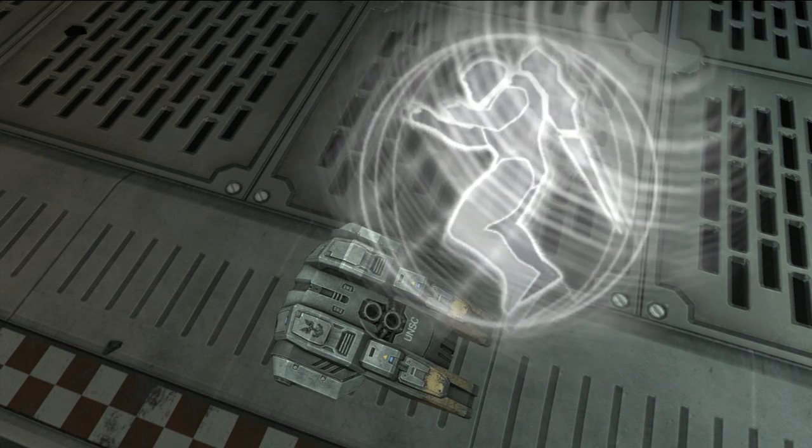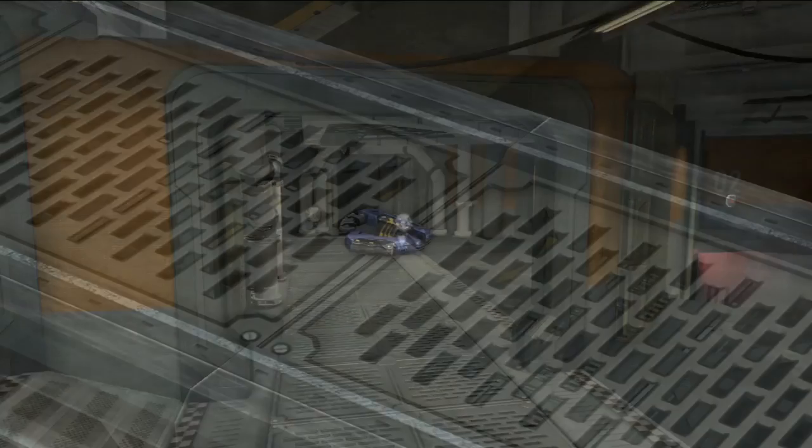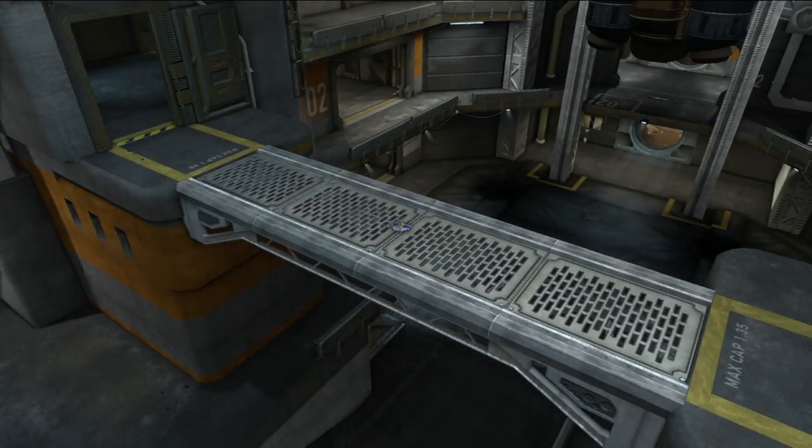The jetpacks and the plasma pistol are the only items that spawn in the same location across all game types. A jetpack spawns in each team's base, and the plasma pistol spawns on the catwalk between the airlifts.